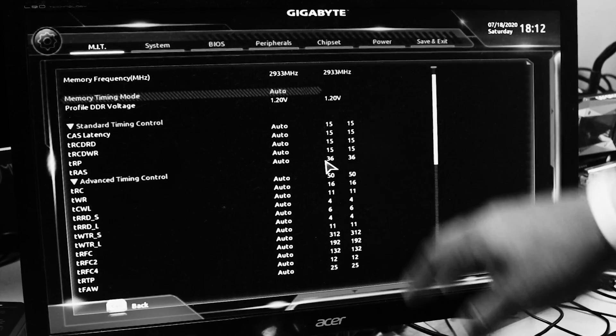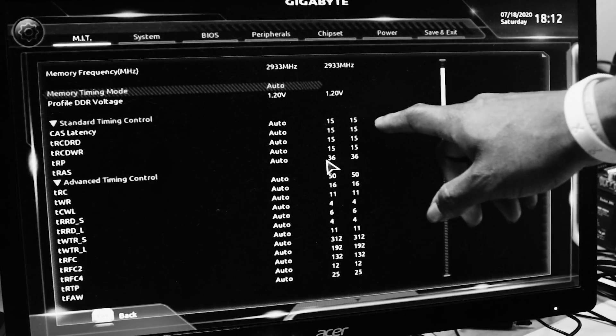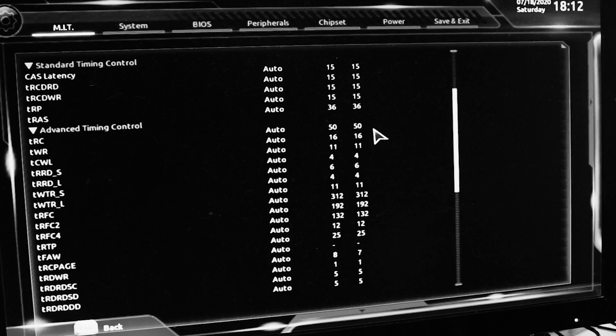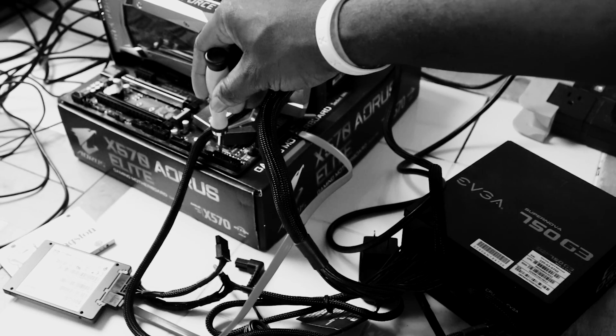Enabling your XMP is safe for your system and a setting you should definitely check if you're running a Ryzen CPU. Just set your memory's rate of speed in the BIOS, leave the voltage and the timings set to auto, test for stability with a few games, and you should be good to go.